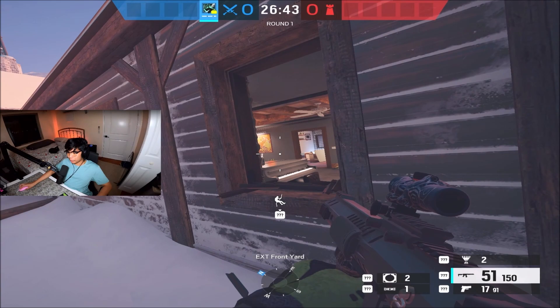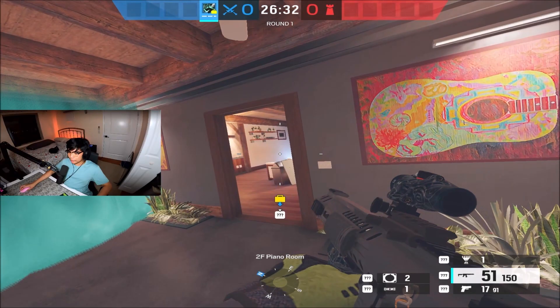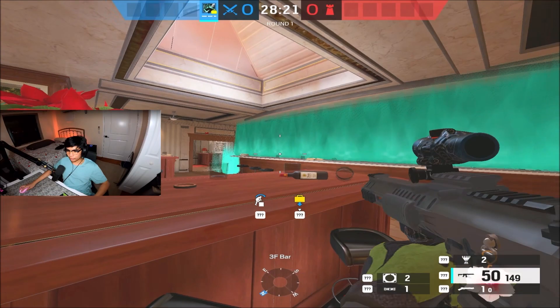There is a lot of viability as an operator — Sense changes how you're going to execute onto the site. You can block off entire sections of the map. For example, here in Chalet, if you throw this disc right over here this section is blocked off. As soon as you take piano you can only go into site; you just have to worry about the rotate and whoever's sitting on half wall. Just like Valk, Sense has a ton of potential — the more creative you are with the spots the more effective they are in game.